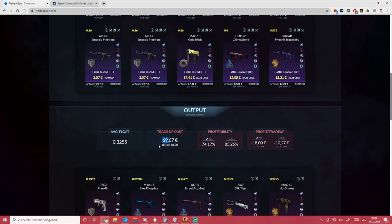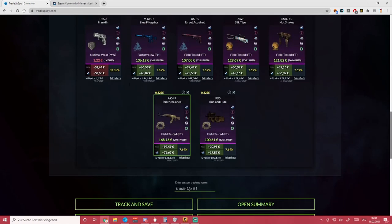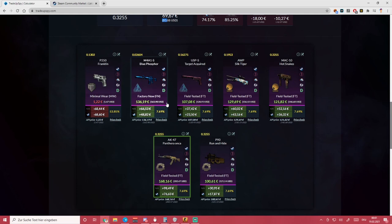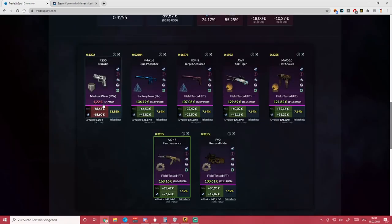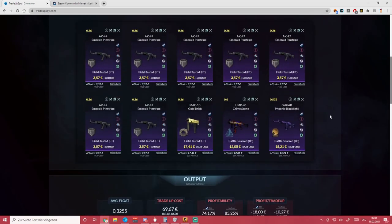It's 69 euros, 80 dollars. You put in three Operation skins — one from Control, one from Havoc, one from Ancient — and fill the rest up with MMO pinstripes. You'll basically have a 50-50: a 50% chance of getting decent profit or almost breaking even, where the running high would be the worst case, or losing a lot of money.